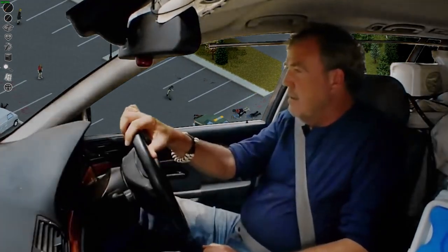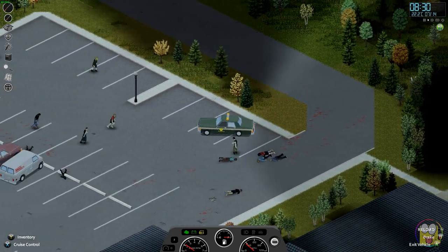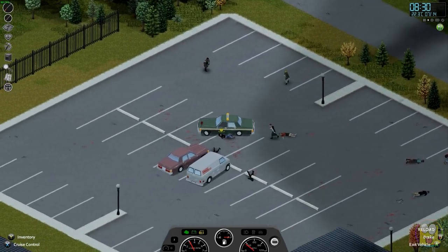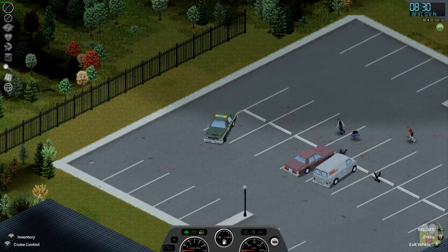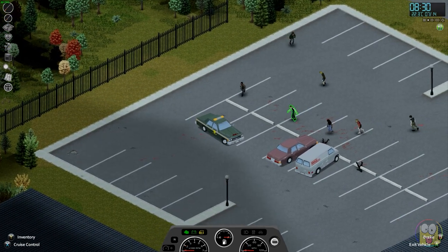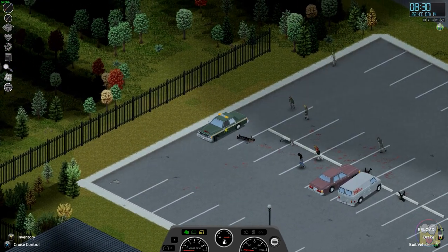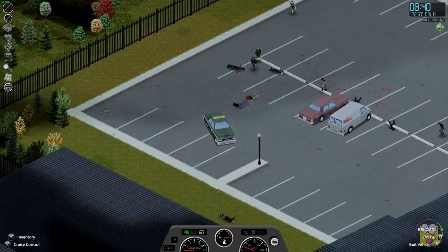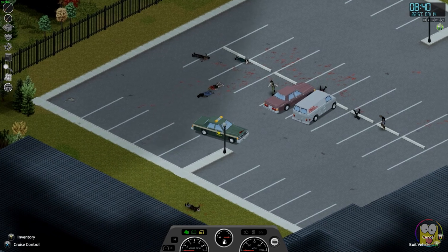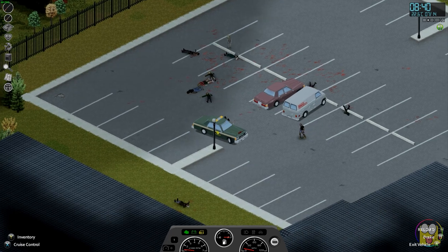One of the benefits of the weapon is that you can actually use it whilst you're driving. All you have to do is use the control option menu for the car and wind down the window, then aim the shotgun out the window. Of course, when you aim it can take your hand off the steering wheel, so you'll either be able to drive or shoot but not both. Make sure when you're doing this you're in narrow spaces, and not driving at 120 miles an hour down the highway — not such a sensible idea.